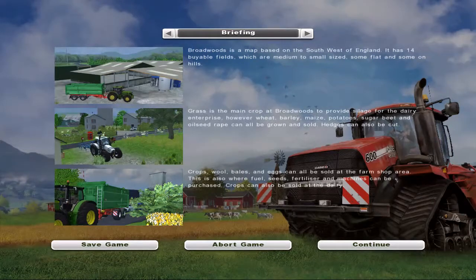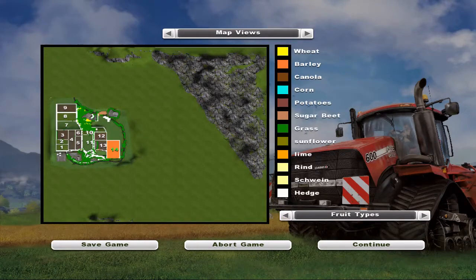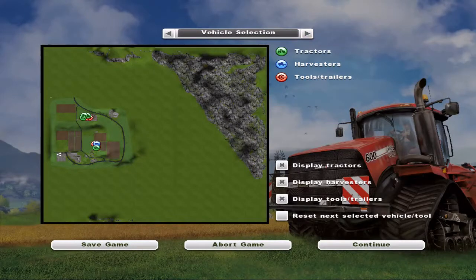Hedges can also be cut — really interesting. Looks like we've got a couple of sell points. Here's a quick look at the map. We own one field, which is currently done up in barley. All quite rectangular, other than a couple of little misshapen ends — fairly squared-off, even-looking fields. Good reasonable grass area over there.